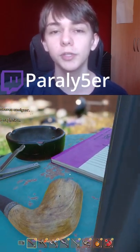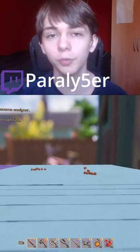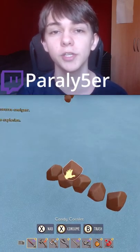Once you get up here, you will need to build across the table, as you can't glide across anymore. Once you do get on top, you'll see on top of the book there's a bunch of pieces of candy corn.